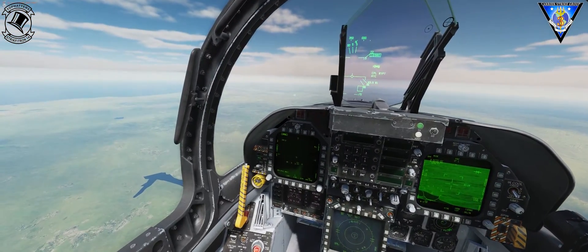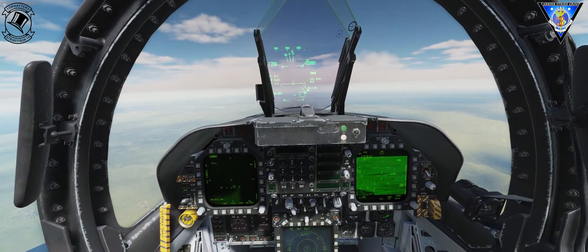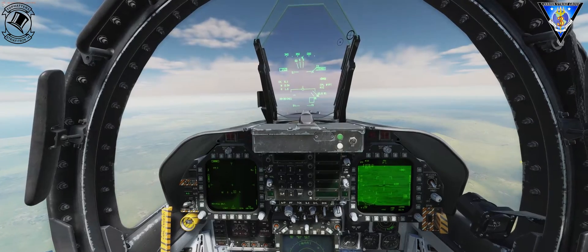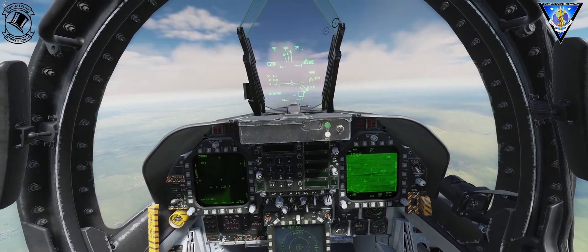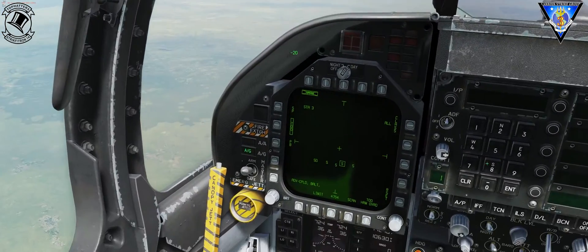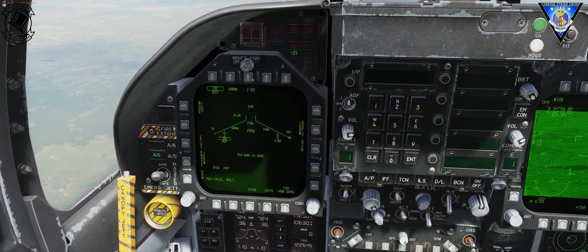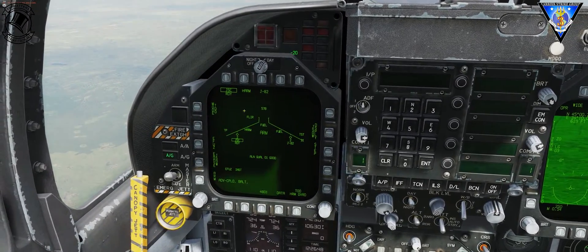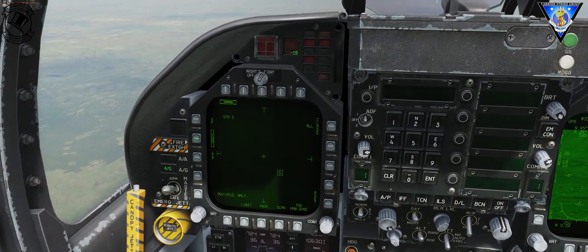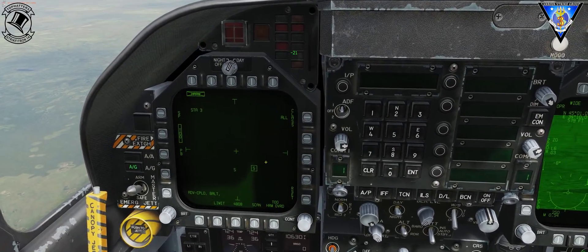Today we're looking at the POO mode in the HARM as a way to point our pod or our HUD to determine the range of the threat. Here's the setup: we've got HARMs, we have some JSAUs and JDAMs, and we have our HARM set in POO mode. As you can see, it populates various emitters.